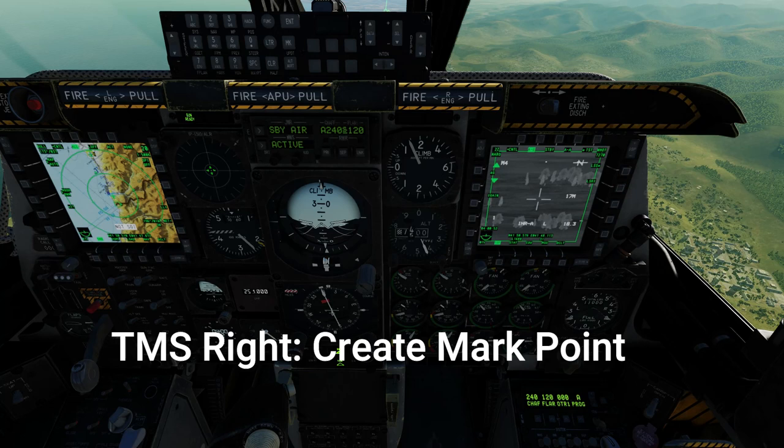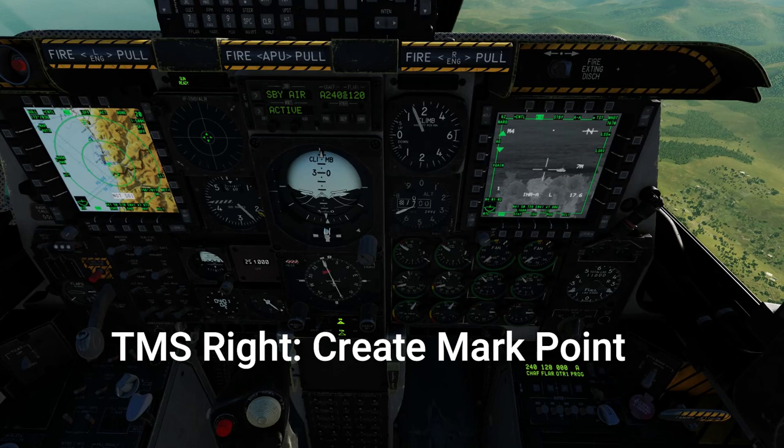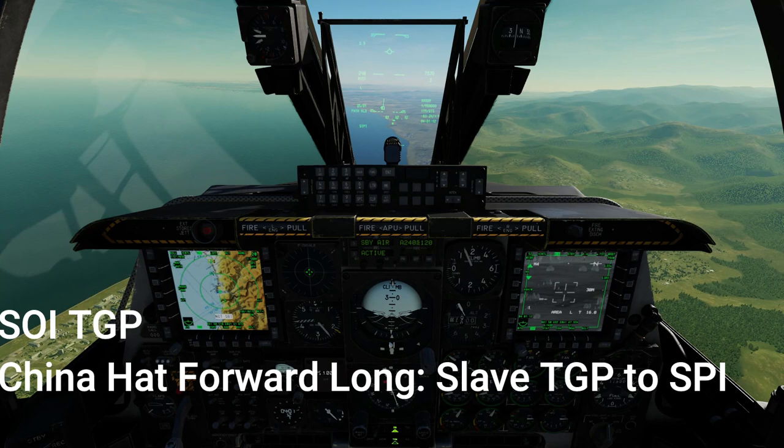Step number one is creating a mark point with TMS right on every single one of your targets. We have four Deltas loaded so we're creating four mark points on four different tanks. Once we're done we reset the speed to the steer point — this command is now TMS down long.